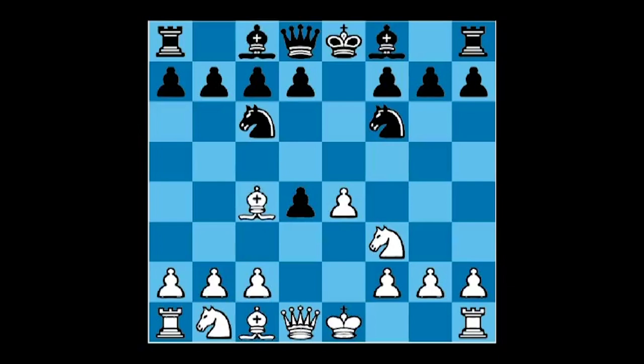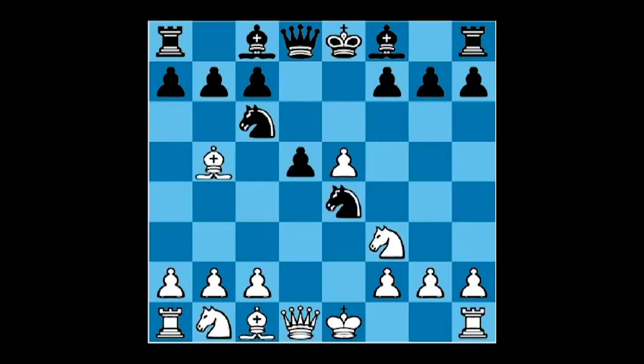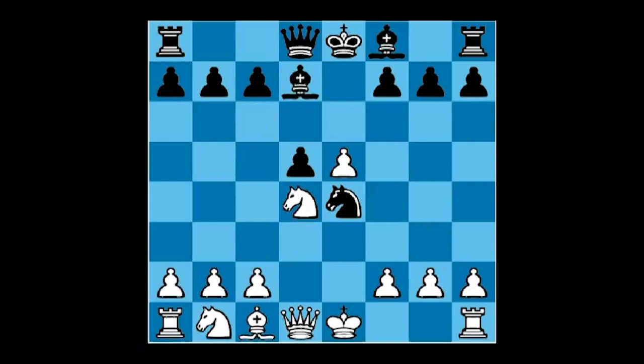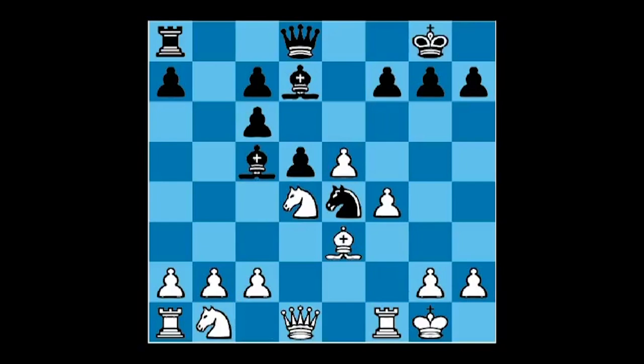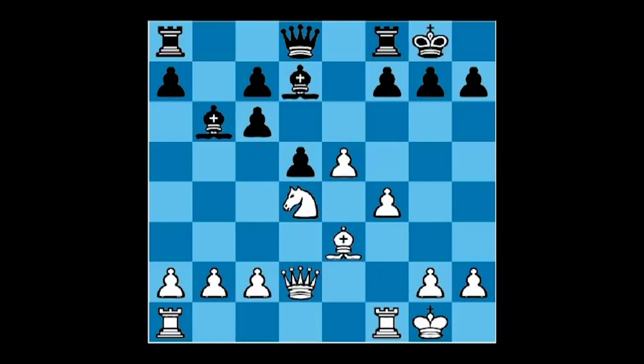Bishop c4, Knight f6, e5, d5, Bishop b5, Knight e4, Knight takes d4, Bishop d7, Bishop takes c6, pawn takes c6. We are not going to make big stops in the opening and analyze it, because what I want to show you is one specific type of position. Knight d2, Knight takes d2, Queen takes d2, Bishop b6, and Knight b3.